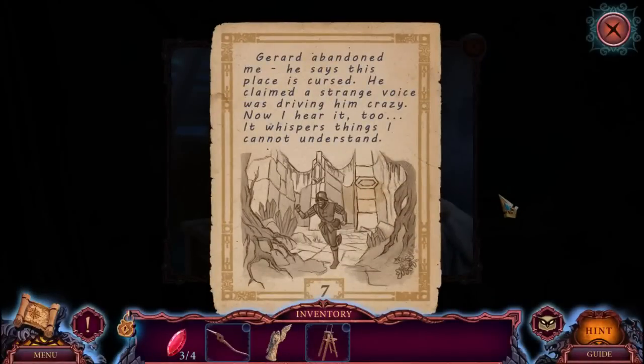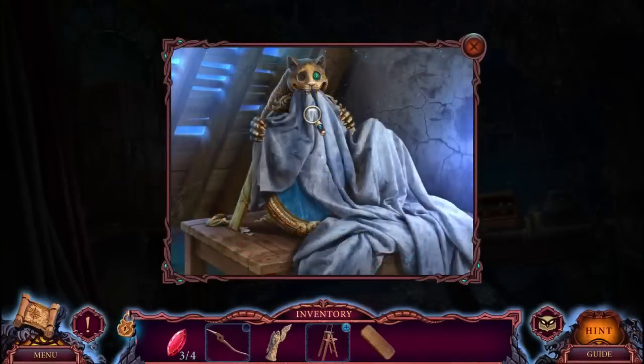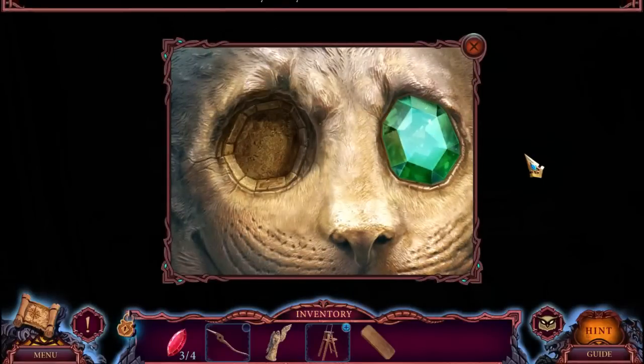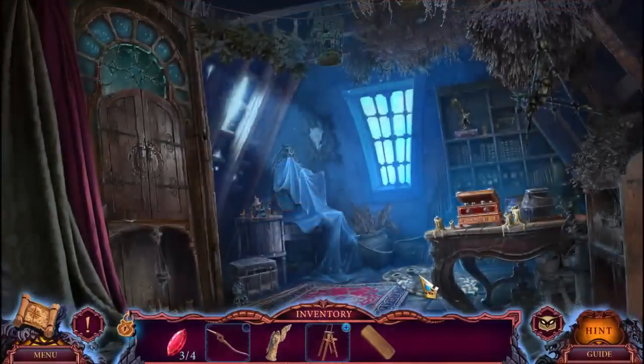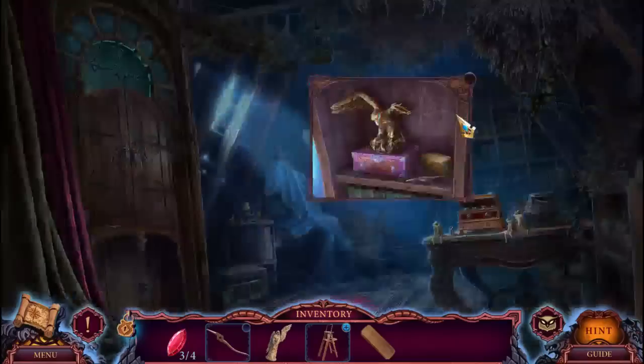Gerard abandoned me. He says this place is cursed - he claimed a strange voice was driving him crazy. Now I hear it too. It whispers things I cannot understand. Oh, we have it wrong - and what's this cat doing? Oh wow, we're staring into the soul of this cat. Wow, look at that owl carpet! Okay, that was pretty cool.